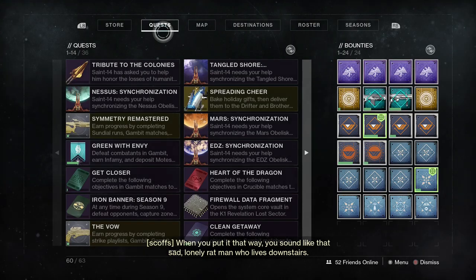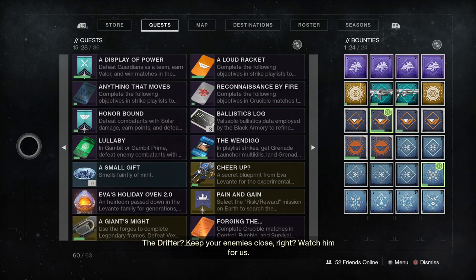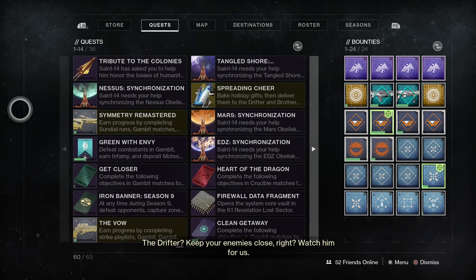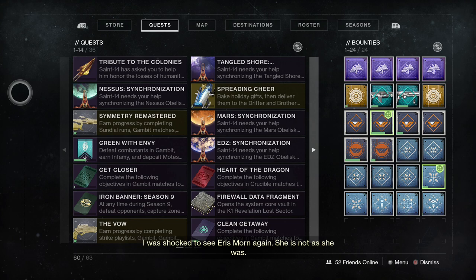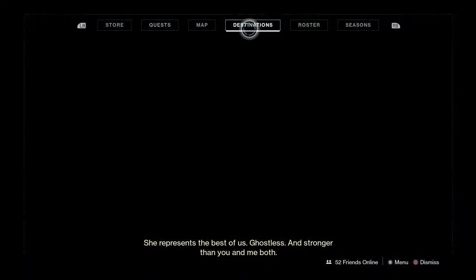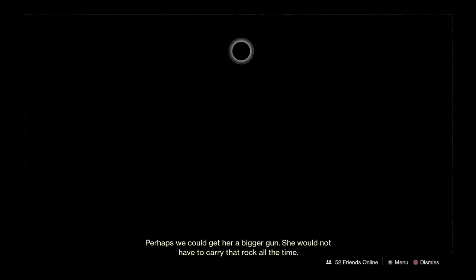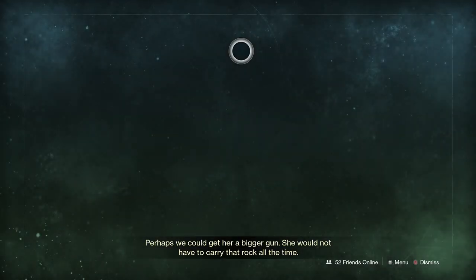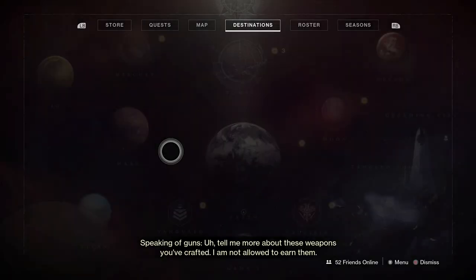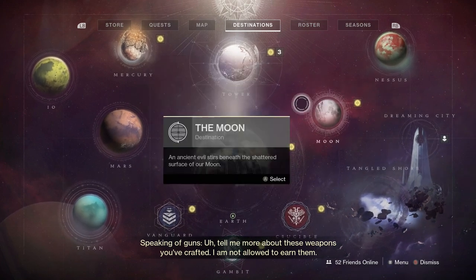When you put it that way, you sound like that sad, lonely rat man who lives downstairs. The Drifter. Keep your enemies close, right? Watch him for us. I was shocked to see Aerys mourned again. She is not as she was. She represents the best of us — Ghostless, and stronger than you and me both. Perhaps we could get her a bigger gun; she would not have to carry that rock all the time. Speaking of guns, tell me more about these weapons you've crafted. I am not allowed to earn them.